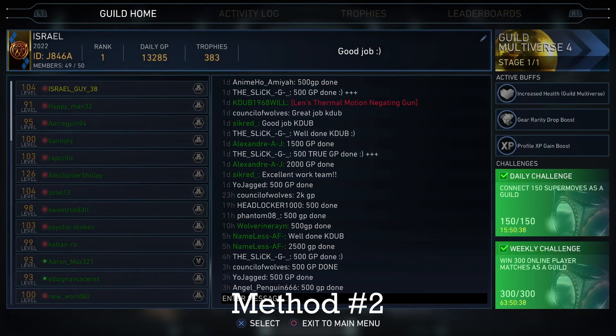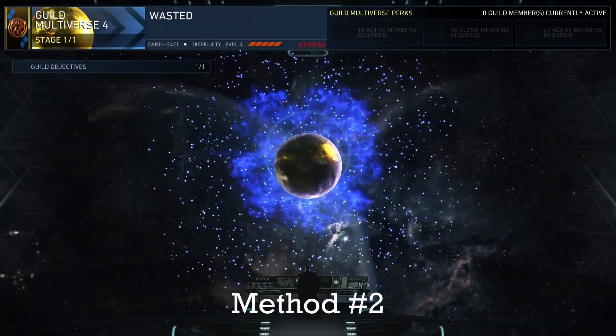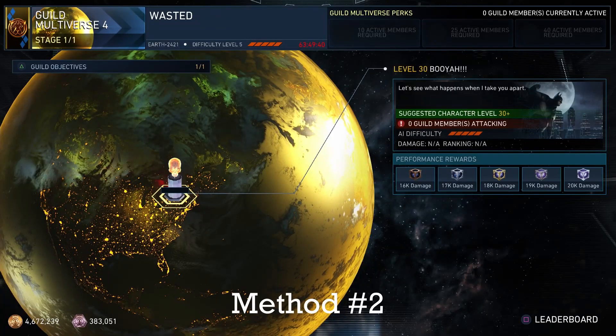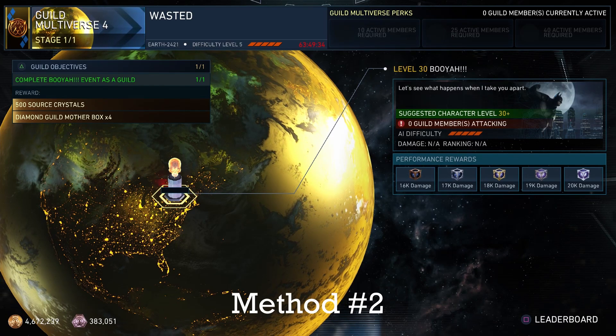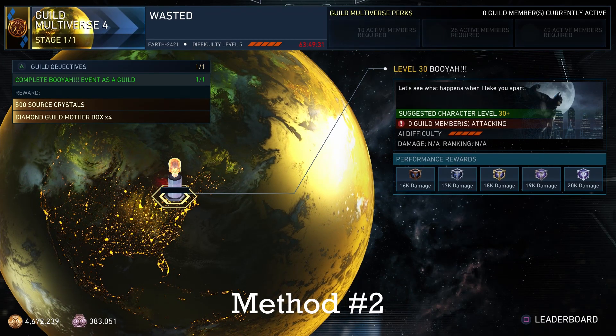The second way you could get a lot of source crystals is by joining a guild. You've got to make sure that your guild is in a high rank and it also has a lot of trophies. I'm in the first rank guild and the trophies is pretty high, 383. You have to make sure that the trophies is around 300 to 400. Then you go to the top right where it says guild multiverse. You have to make sure that it's a high multiverse, like 4. Once you go there, if you help out on the mission and you complete it, you will get 500 source crystals, along with 4 diamond guild mother boxes.